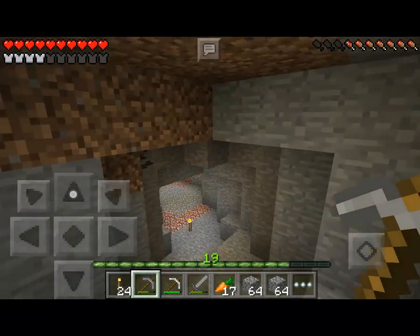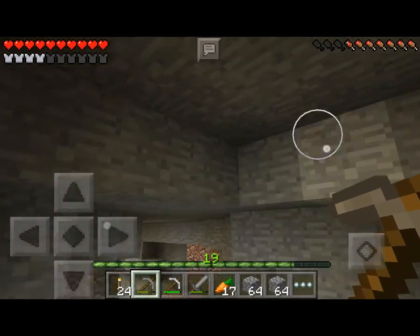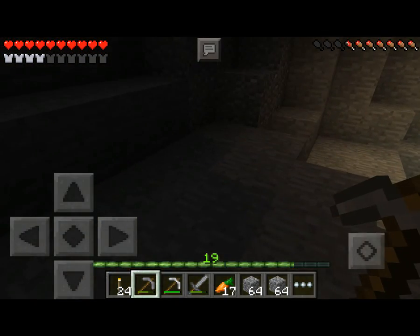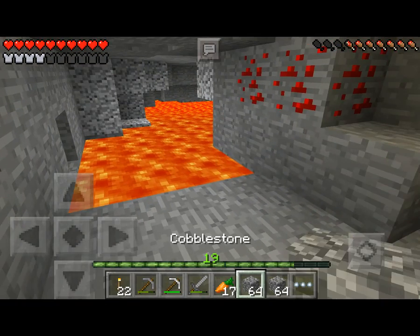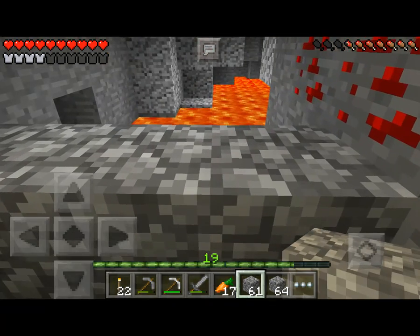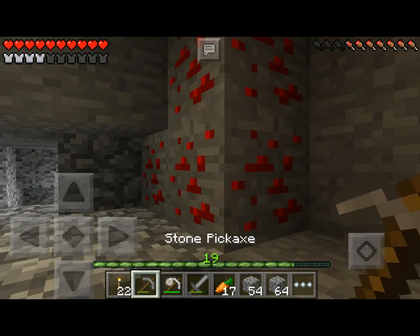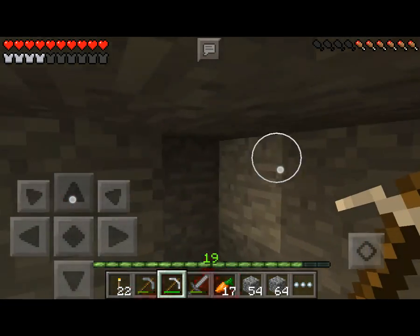Let me grab this coal quickly. There were more emeralds somewhere... ah, here they are. And there was also some gold — I forgot to mention that. Let me place more torches. Oh, lava! I don't actually know what else was down here. I'll place a block there because I really don't want to die by lava today. Let me also pick up the redstone — we may need it in the future.